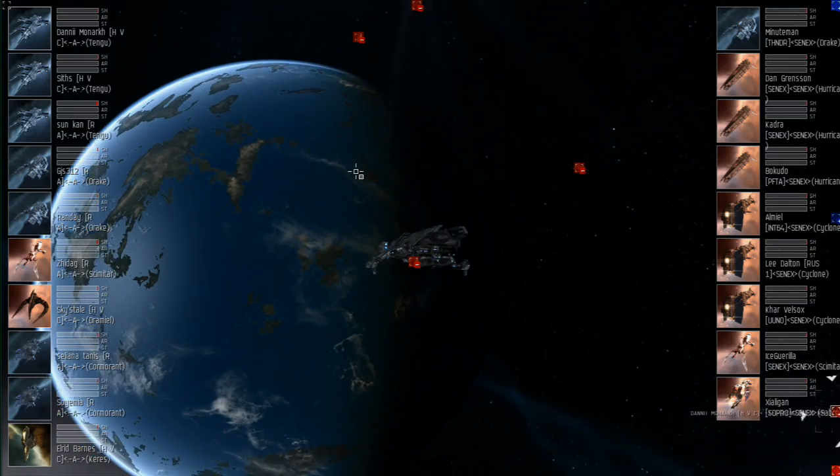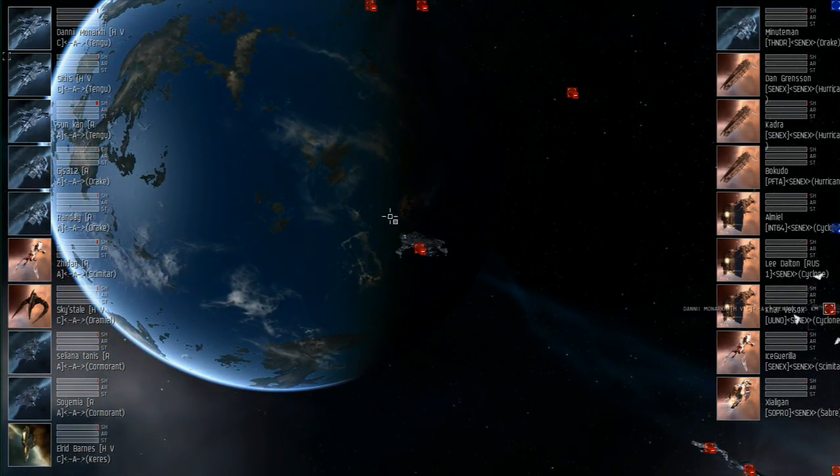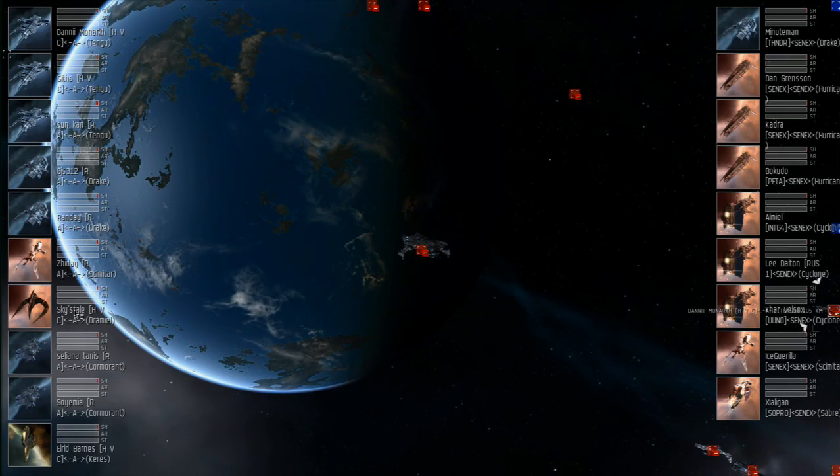Up first from the AAA team, we have a Drake, Cormorant, Dramiel, two Tengus, a Scimitar, Keres, Cormorant, Drake, and a Tengu.